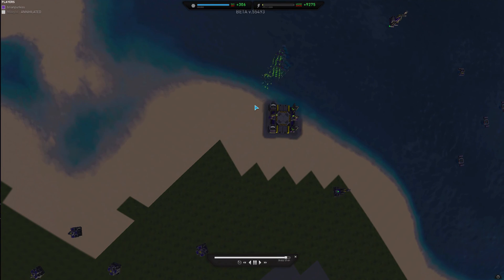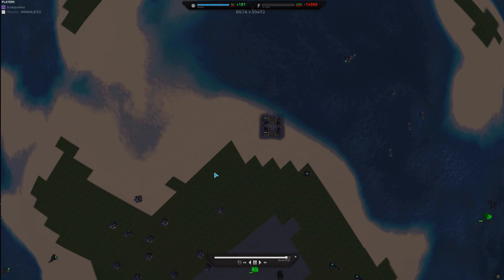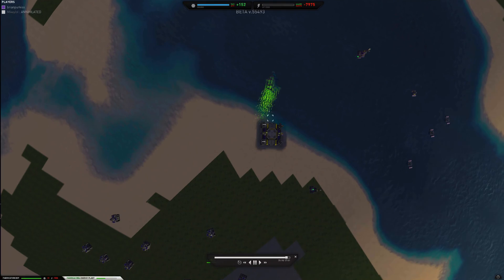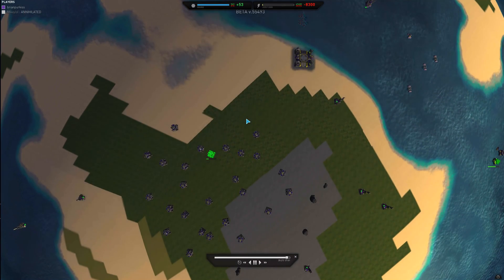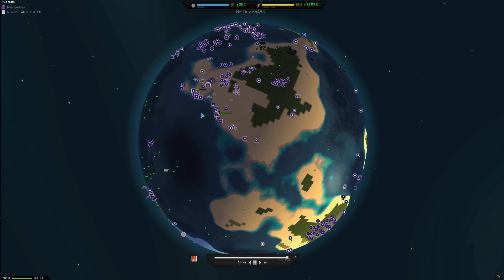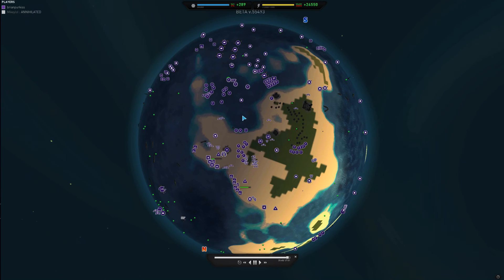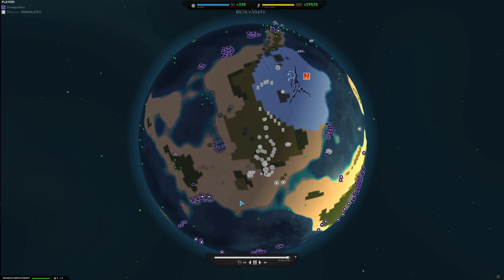We've got a bug. This is a major bug — I'm going to have to report this. We've got fabricators that went out into the ocean and are now building with infinite range. I apologize, Mikey — I did not know that was happening. However, I've got a very positive economy and I don't really think that glitch affected the outcome.